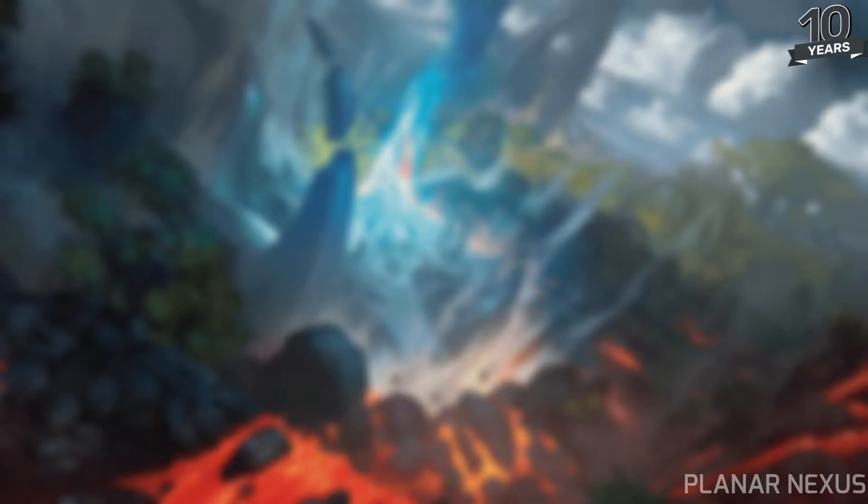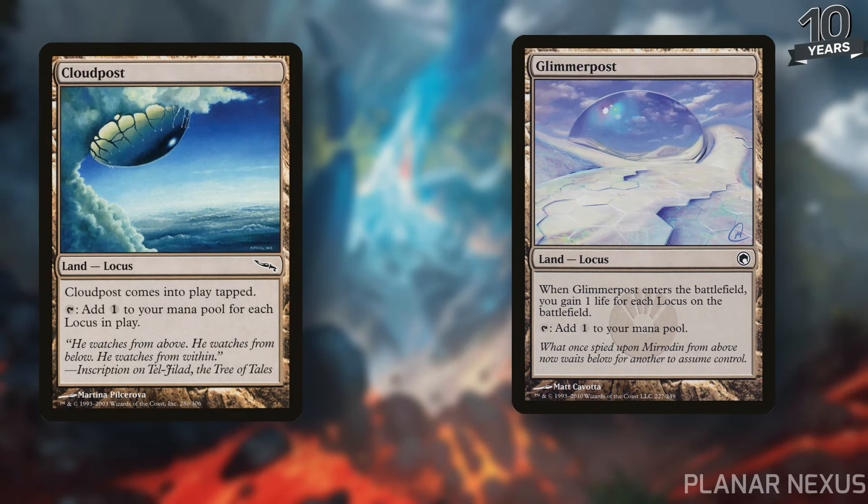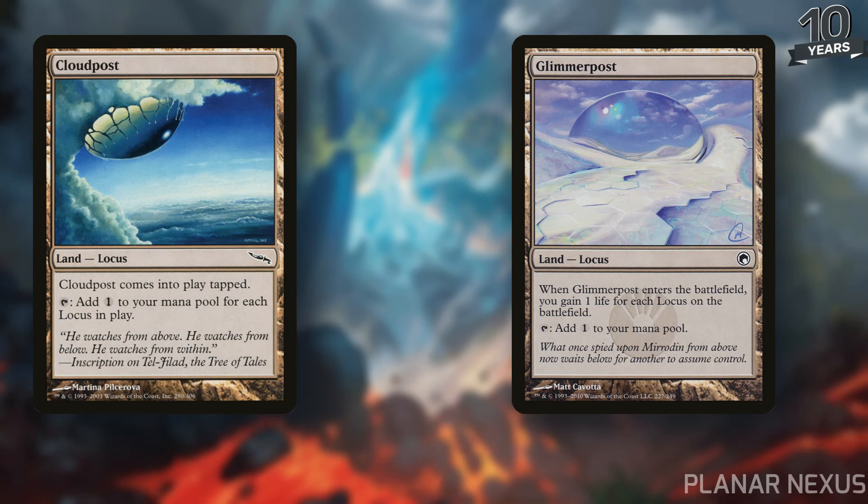Locusts are definitely one of the land types fans get excited about, but there are really only two: Cloud Post, which enters the battlefield tapped but lets you tap to add one mana for each Locus in play, and Glimmer Post, which doesn't enter tapped but only taps for one colorless and gains you life for each Locus on the battlefield. You can now utilize Planar Nexus to make more Locusts, though it's not the craziest strategy due to the limited availability of lands that support it. In Commander it probably won't be super impactful, and unfortunately this card is only in the Commander decks — not legal in Modern Horizons 3's main set — meaning you can only play it in Legacy, Vintage, or Commander. In those formats you can play multiple copies of Planar Nexus alongside Cloud Post and Glimmer Post to build a sizable Locus base for mana ramping.